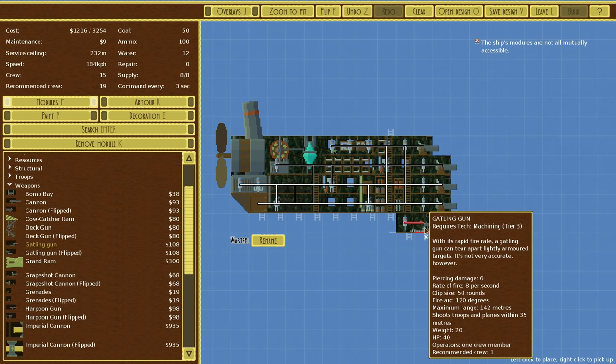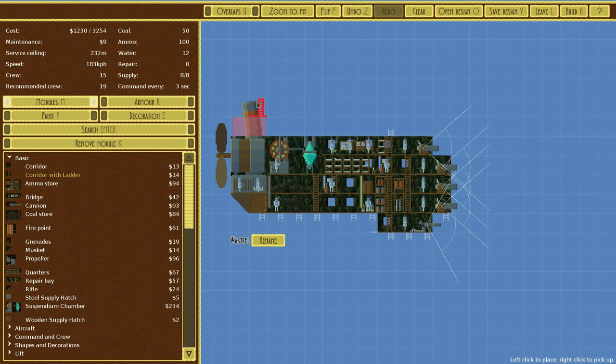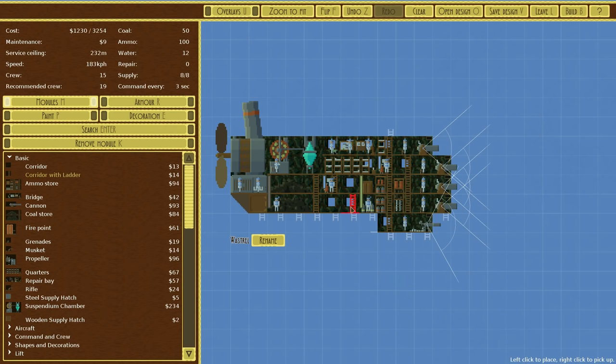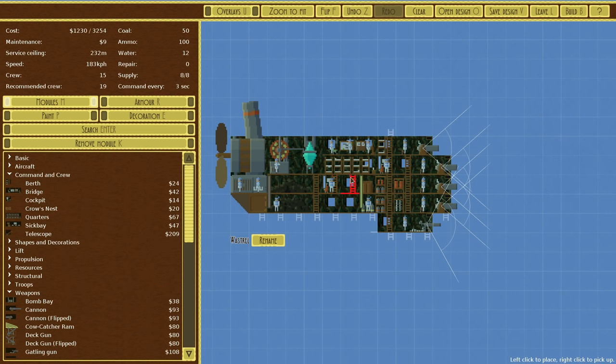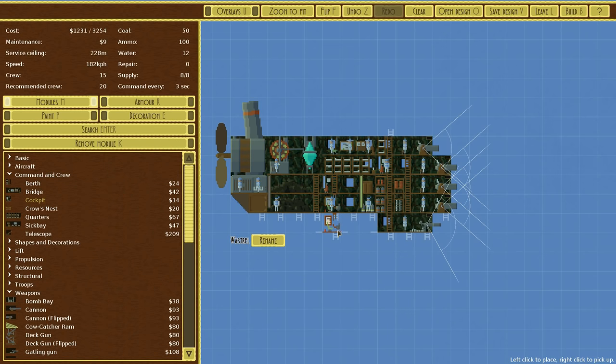Is it worth it though? Yeah, I would like that actually. Let's go ahead and add a corridor. I'm going to quickly go into test mode just to make sure the service ceiling is okay. By adding this though, we are changing our command to every three seconds because we are increasing the size of the ship. I don't particularly want to add another bridge, although adding another bridge might be nice since right now we only have one — which means as soon as that's gone, we have absolutely no control. So we could perhaps put a cockpit down instead. Our crew is spread really thinly. Let's test it like this and we'll see how it does.